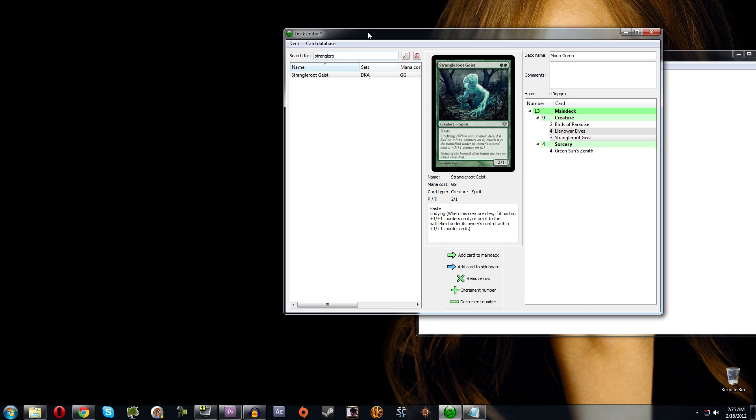Let's add four Strangleroot Geist — but I accidentally hit five. Over here in my list I can see I have five Strangleroot Geist and I only want four. One way to fix this is to highlight the card and click the Decrement button down here to reduce the count by one.